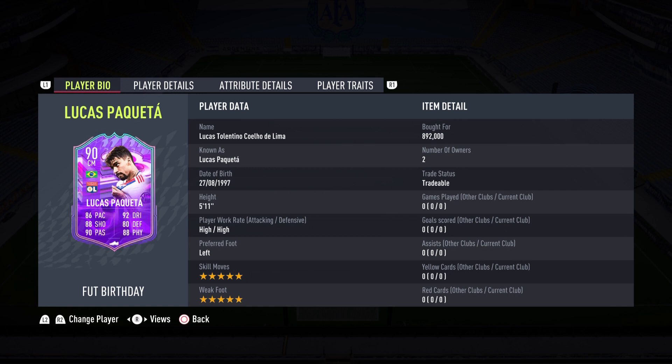It is the turn of Lucas Tolentino Coelho de Lima, known as Luca Paqueta. Paqueta gets himself another special card and this time it comes in the form of a FUT birthday. This guy has a regular gold card, a player of the month, a moments card, and now we add to the collection — what a card EA has given us today.